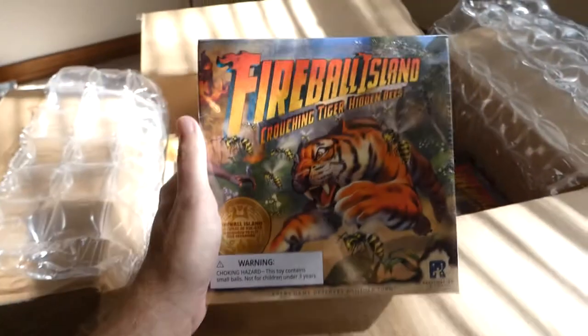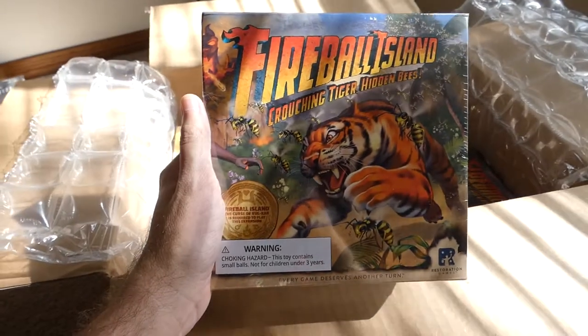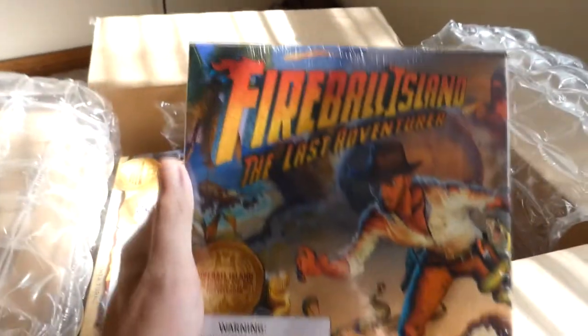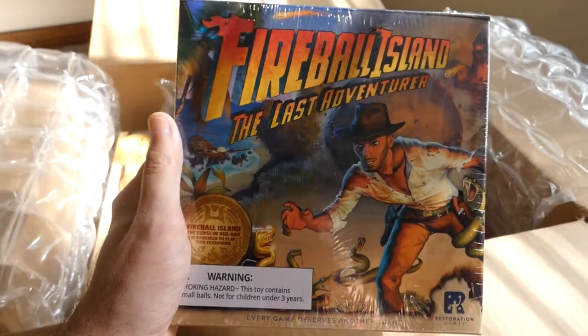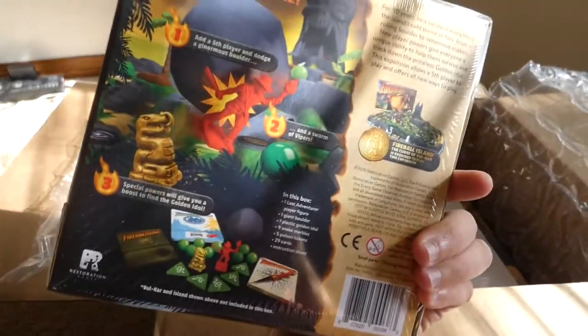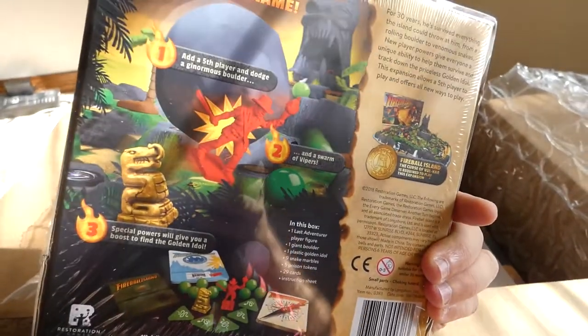There is Fireball Island expansion one: Crouching Tiger, Hidden Bees. Bees! The other expansion, Fireball Island: The Last Adventurer — I wonder who that's supposed to be. There's a nice little figurine, that's a fifth player for that.